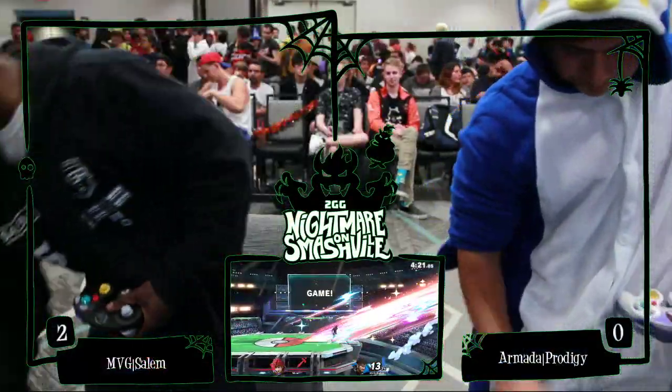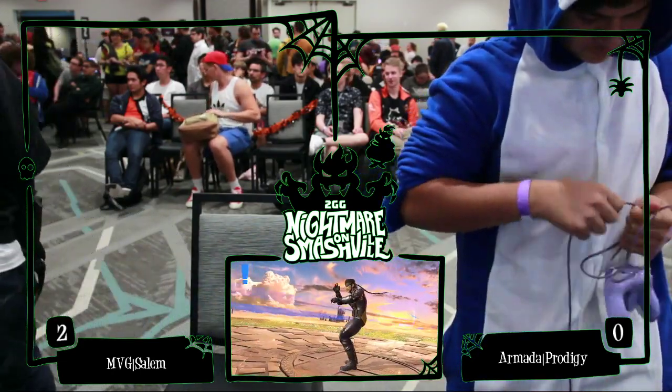3-0 from Salem, advancing to winner's semi-finals — winner's side top eight. That was powerful play from Salem. It wasn't that Prodigy played bad, but as soon as Salem got that lead, it just became so much harder all of a sudden. A true test of patience — not only fighting Snake, but fighting Salem. Salem's been doing this since the Brawl days. His level of patience with characters in Brawl, Smash 4, and Ultimate — his brain is just moving all the time. I've heard somebody say that if Salem loses, he just thinks he needs to camp harder. It's definitely a viable strategy, and it's worked out for him in a bunch of different ways in the past.